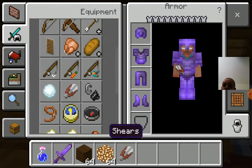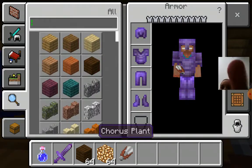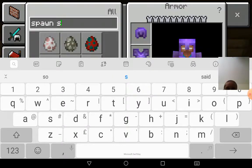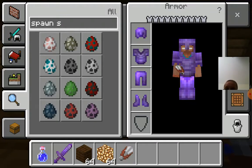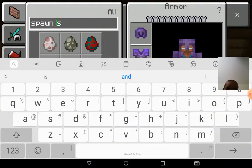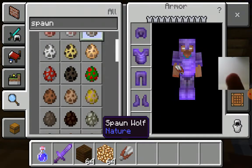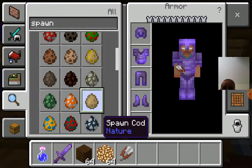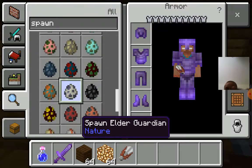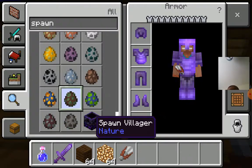I need some shears, then I need to spawn a snowman. He's going swimming! Where is a spawn snowman? I do not see a spawn snowman.